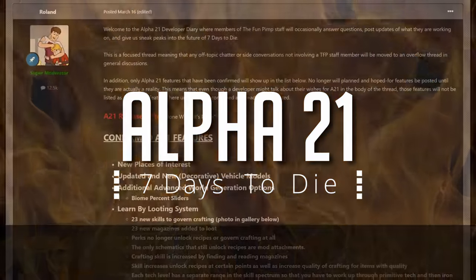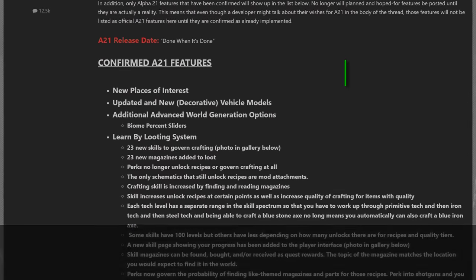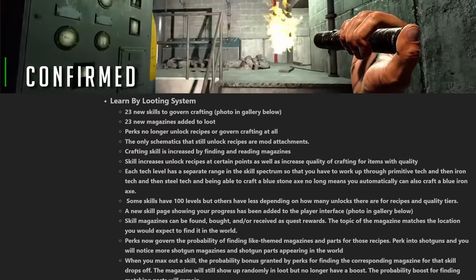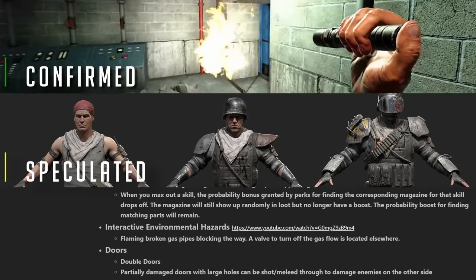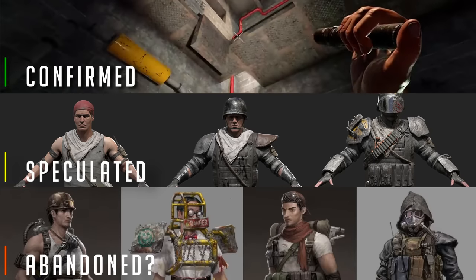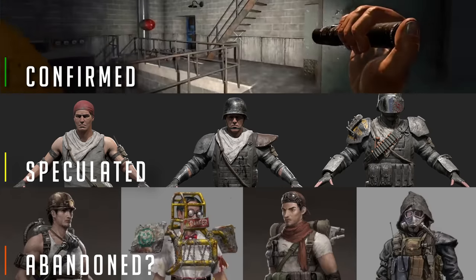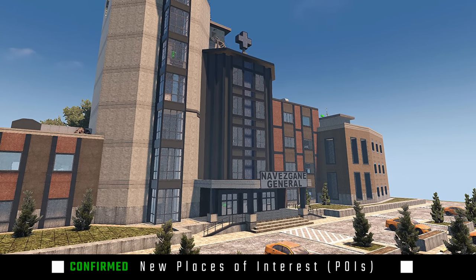Hello folks, it's Echo here, and today we're going to be talking about all things Alpha 21. We're going to talk about the confirmed features for Alpha 21, the speculated features for Alpha 21, and then finally some of the things that just may have been dropped. Stick around for the end of the video and I'll give my conclusions on timing, the beta, gold, and console versions.